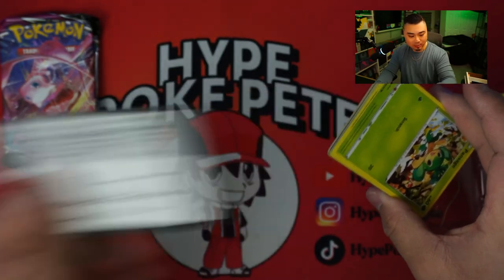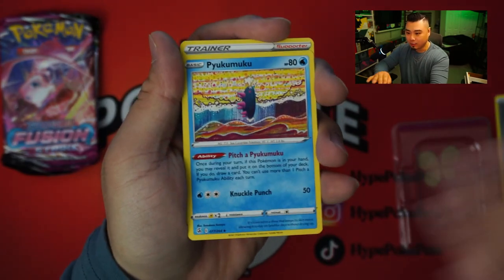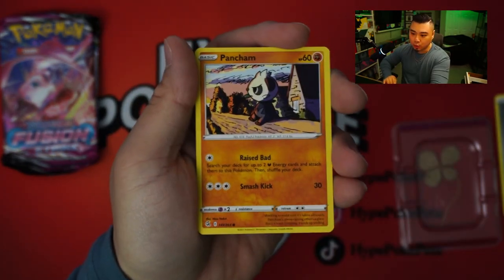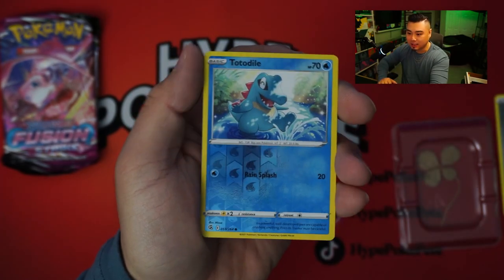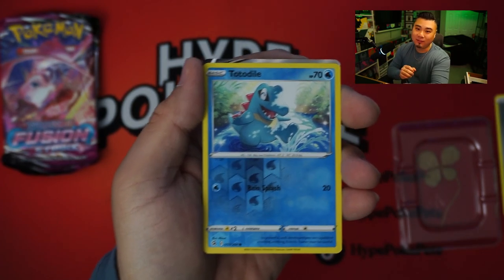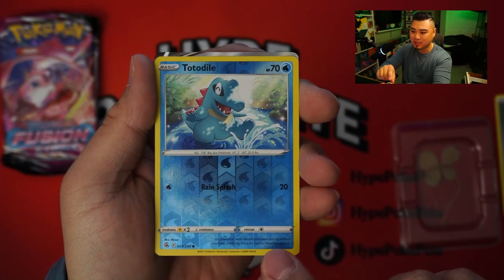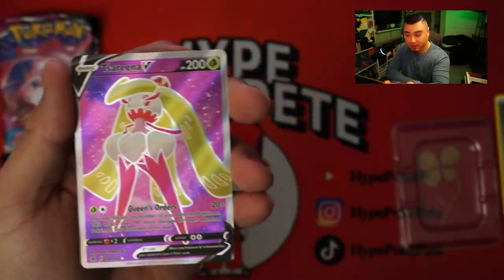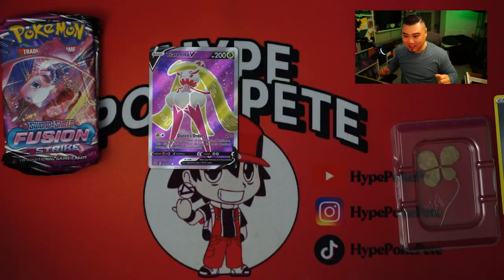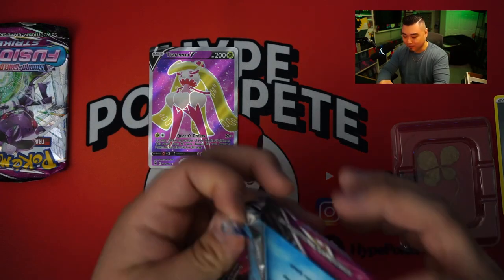Here we go. Redeemed card. One, two, three, four from the back. We got to get something now, right? We have a Schoolgirl, Pansage, Wooloo, Pancham, Darumaka, Ndidi, Totodile — and... Finally! Finally, we got something. Please be something good. I'll take it. I'm grateful that we got a V card at least. And it's a pretty good one too — a little full art action. I'll take that Serena V.